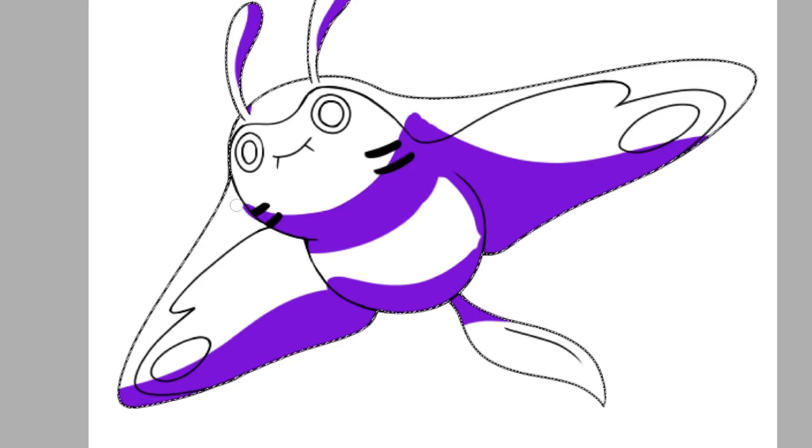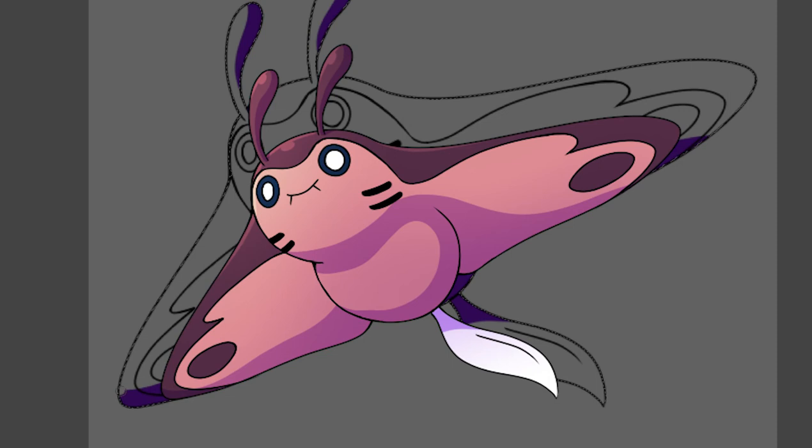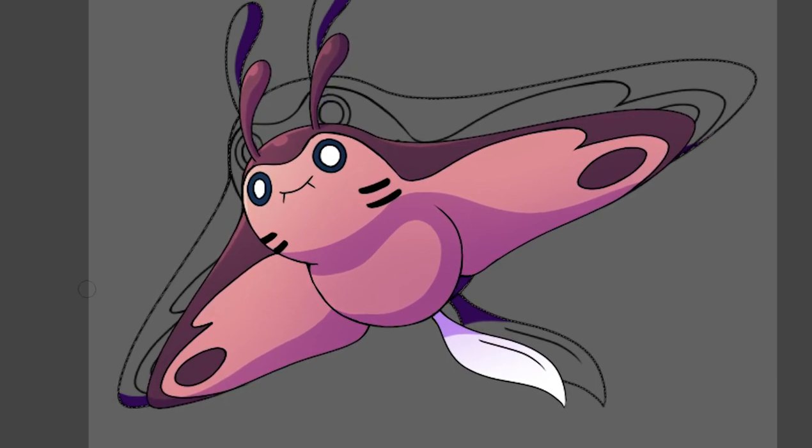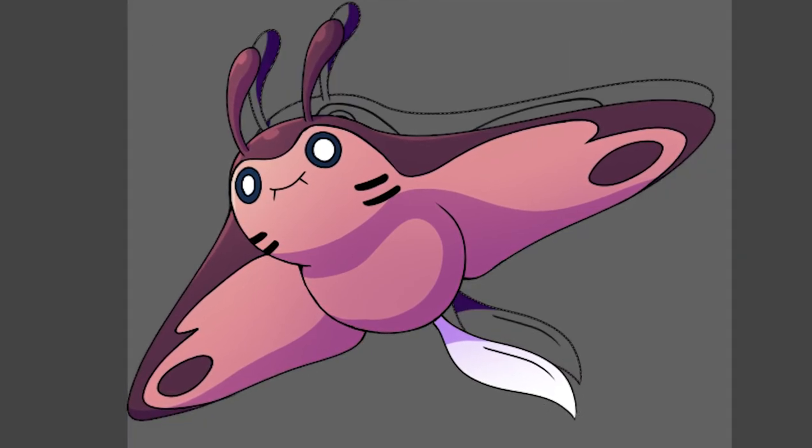I struggled with the colors for a bit until I settled on a reddish-pinkish color palette. And here we are, Glider Mantine. I feel like this one would gain fairy typing. I can see it gliding along the cliffs of beaches as opposed to surfing in the waves.